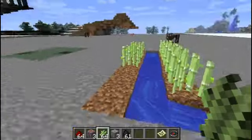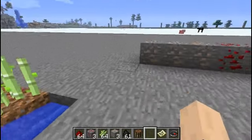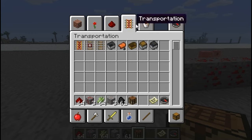First you need a compass and the way you build a compass — put a crafting table down here. Now once you get some iron and redstone,